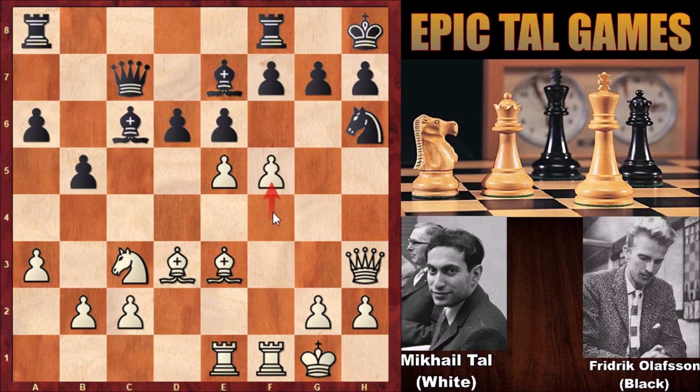This is why f5 by Mikael Tal was a very dangerous move for Olafsson, and why he captured the pawn with the knight — knight takes on f5. Can you see the next move of Mikael Tal? Maybe try to think like Tal. Well, in this position Mikael Tal unleashed the rook — rook takes on f5 — sacrificing the exchange. E takes on f5, then bishop takes on f5.